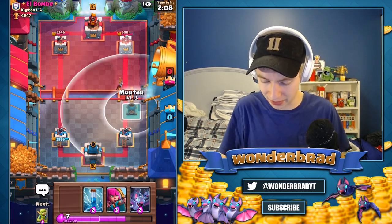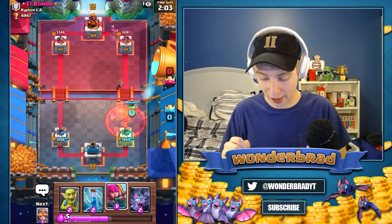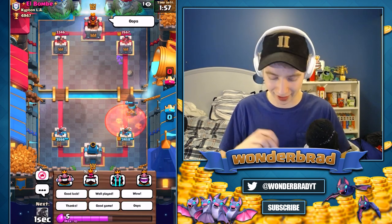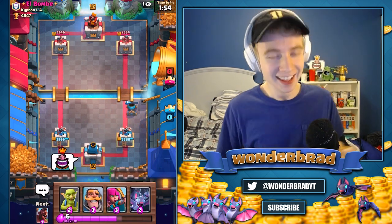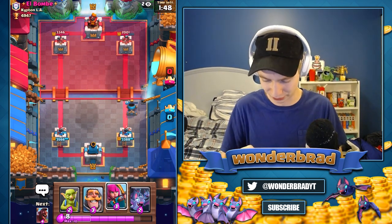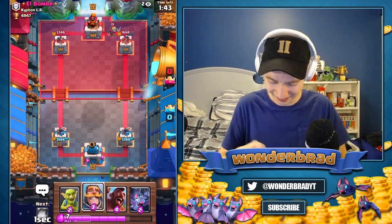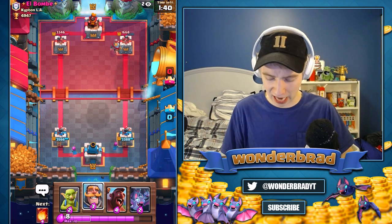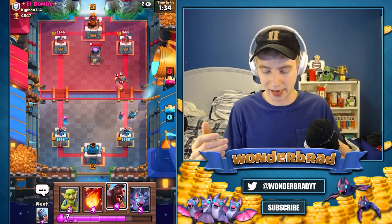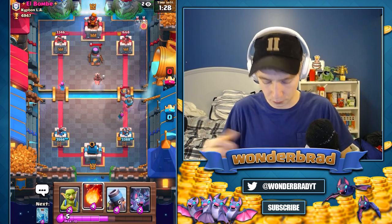I'm going to go out on a limb and guess that he's got a graveyard deck or something — that's just kind of what I'm thinking after that. Poison — juicy, nice. And we can zap that down. I love when they get in on the emotes too, so you're not just BMing the entire time. Guys, it's like you're playing another person. Mortar, you're so bad and so good at the same time. He's got a furnace, and I'm guessing graveyard is going to be one of his last cards. Generally people have a knight, sometimes a building in graveyard decks, and some other stuff just to cycle pretty fast.